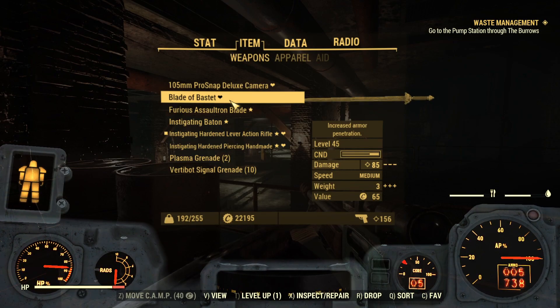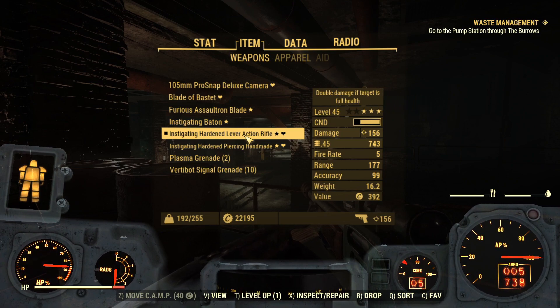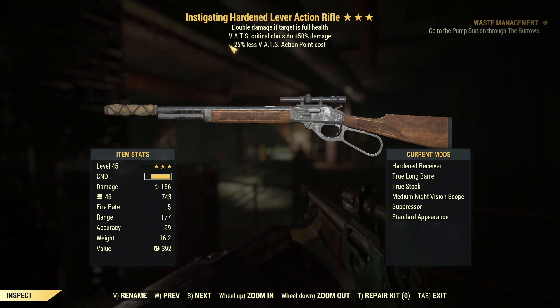This is a Legendary weapon that I think I bought from somebody else's camp. The Instigating Hardened Lever Action Rifle. Check this thing out. Double damage if target is full health - that's why it's so important that I sneak up on people. That's why I'm always crouching. It's got a suppressor on it so I stay quiet. So if I shoot this guy over here, that guy over there doesn't hear it, so I get double damage on him as well. VATs critical shots do additional 50% damage.